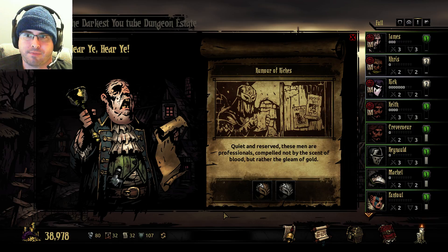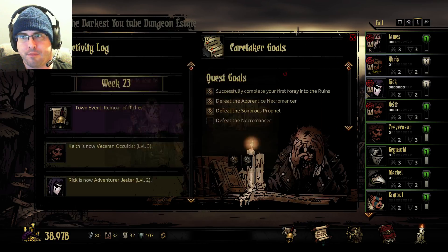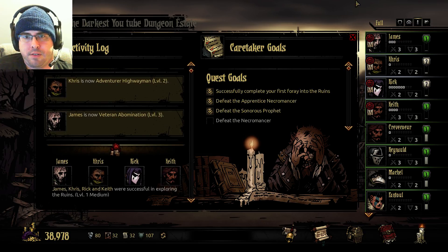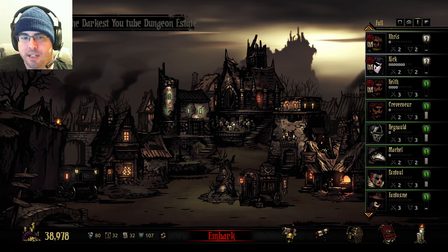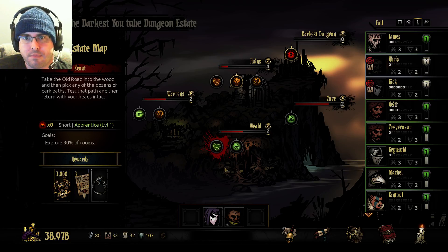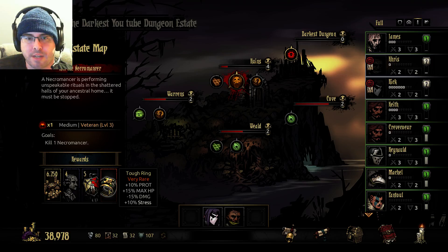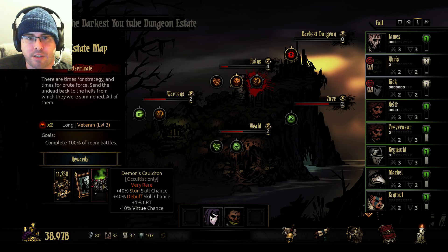Risk and reward — a siren's call to the enterprising stalker. We have a couple of new bounty hunters we can get here. Our guys are leveled up pretty good. Next time we're definitely going to have to pick a dungeon with different guys. We have a really good amount of money, so taking care of somebody's quirks and locking something in is something I'd be very interested in doing. We have Kill the Necromancer — a tough ring, plus 10% protect, 15% max hit points, minus 15% damage, but plus 10% stress. We also have a long veteran dungeon which would complete 100% of rune battles, getting us an Occultist-only plus 40% stun skill chance, plus 40% debuff skill chance, plus 1 crit.